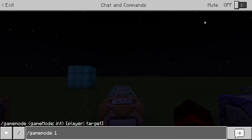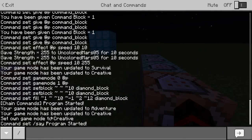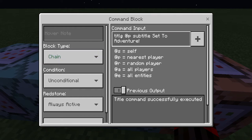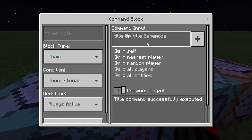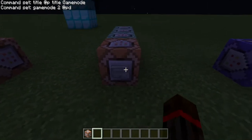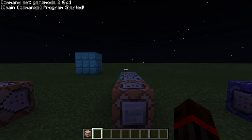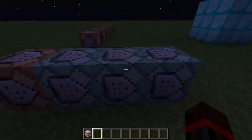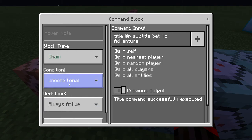Slash game mode 1 — you can do 1 or you can do C. The first command block says 'program started.' The second one is a title for all players with a subtitle set to 'adventure.' You have to have the subtitle before the normal title, otherwise the subtitle won't show up. Then: title, all players or closest player, title, and then game mode — and it sets the game mode. So it says 'set to adventure' as the subtitle and 'game mode' as the title.